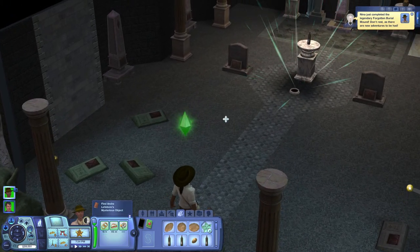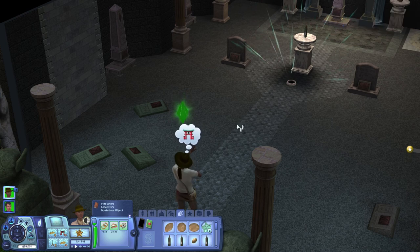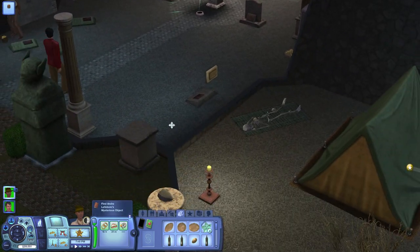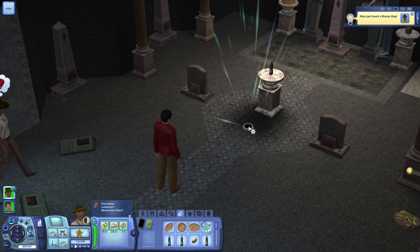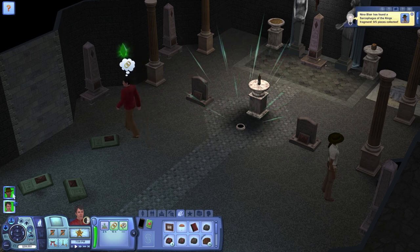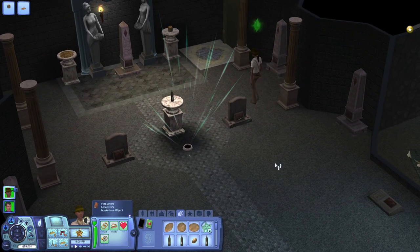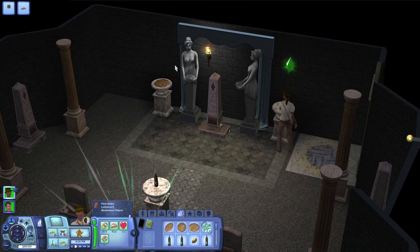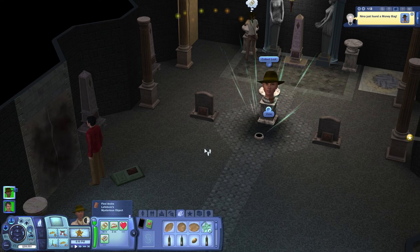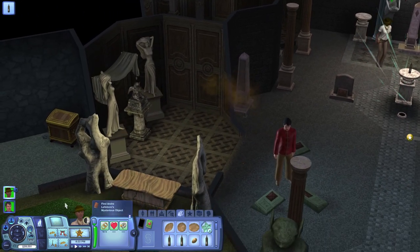Let's go through. Nina just completed the legendary forgotten burial mound. Don't rest as there are new adventures to be had. What do we got in here? We got money. Oh, that's the dead dude. We got a statue fragment there. Ooh — hey there, karate kid. Can you inspect the door, please? We got a lot of those — we can probably make a couple of them. Collect that, collect that. There's some 535-year-old Melora Grapes the dead. There is a door there — I knew there was a door there. Grab some nectar. What did Ho-Sung find? Ooh, a new collection. Go get it.